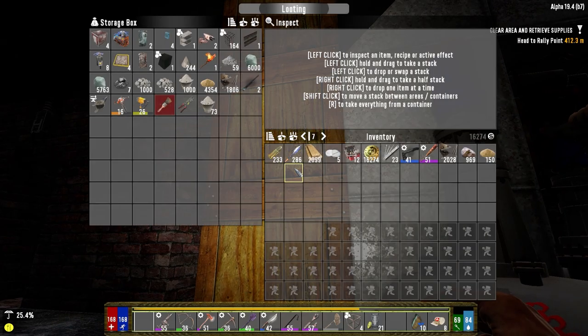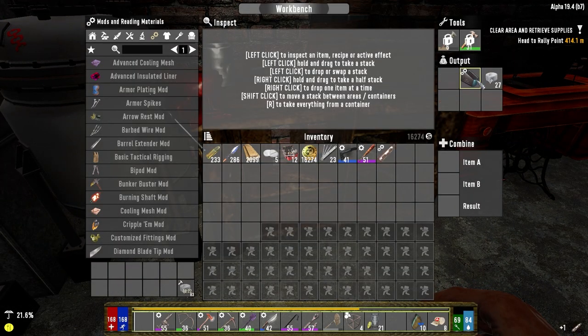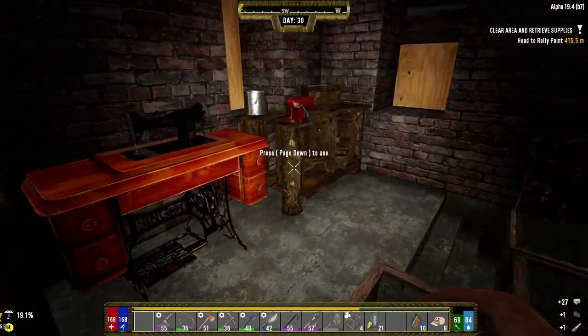Let me just drop some stuff off in here. I grabbed a couple things last night, not much. I added tactical rigging to our armor, which gave us 5 more slots, which is nice. I brought the AR down with me. The duct tape we can just leave there for now — that's for our car later.